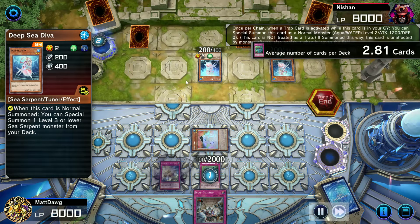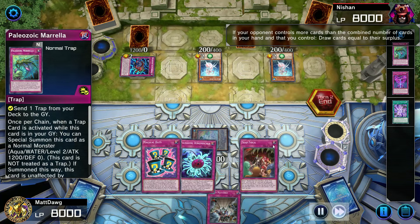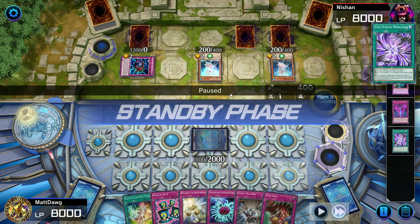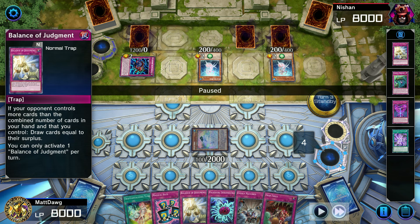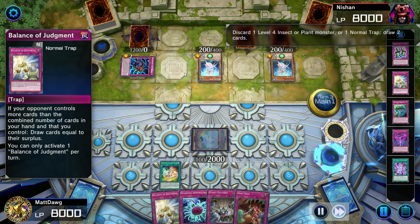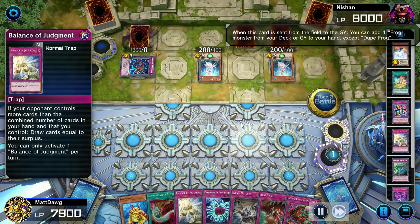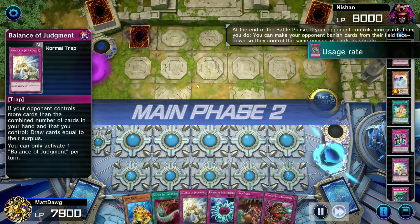Oh yeah, this duel was so funny. We're going to send a Rollback. Balance of Judgment is really cool — basically, the number of cards your opponent has compared to you, and then you draw the difference; it's a way to even things out. Paleozoic decks often have really long games, as this duel is clearly going to show. I just use Evenly Match instead of hitting them with Harpy's Feather Duster — we get more value this way.